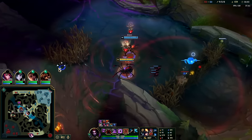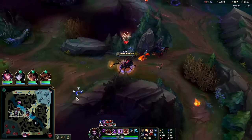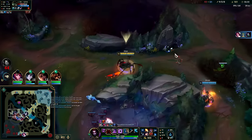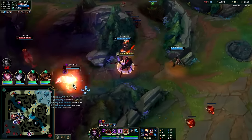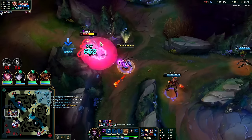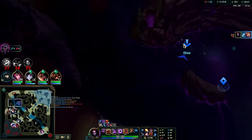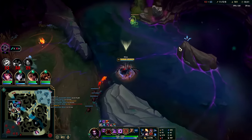I might actually be able to do something here — Warwick's on rat walls. W, Q, E, auto. He's chonky but I knew I couldn't go in for the kill — oh he passed out. Ghost him down. W, E, Q — goodbye Smolder, well played buddy. We could baron off this; we don't really have the minion waves in place to force an inhib per se.